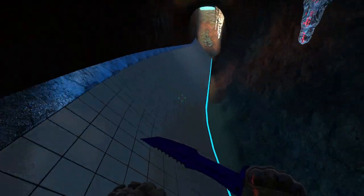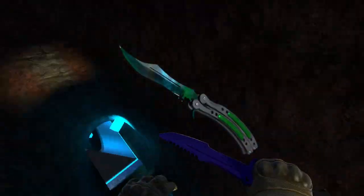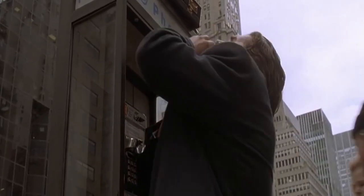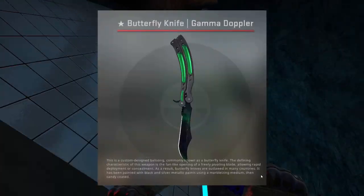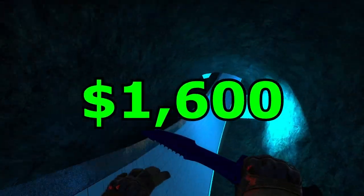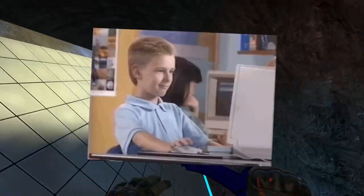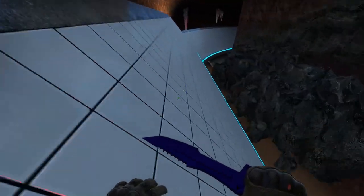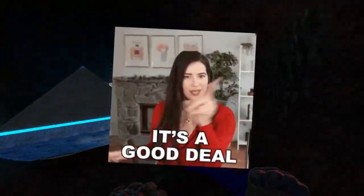Let me ask you a question — what do you know about the Butterfly Knife Gamma Doppler? The Butterfly Knife Gamma Doppler Factory New is a pretty good-looking knife worth around $1,600 on the community market. If it got sold on the market for $1,600, that must mean the seller got a pretty good deal, right? Wrong!